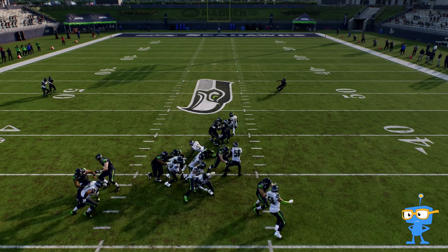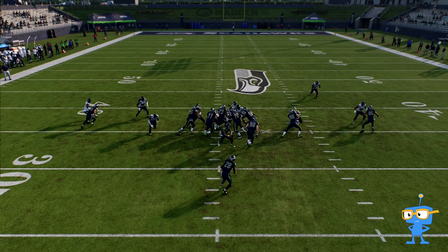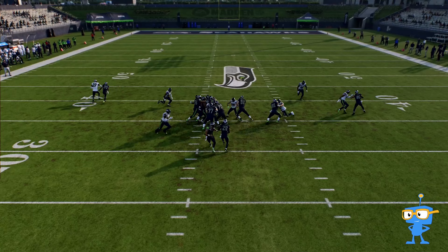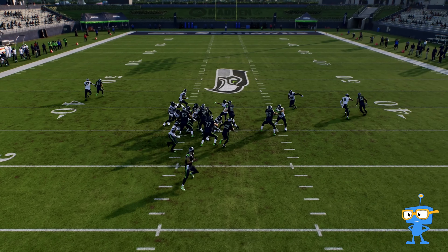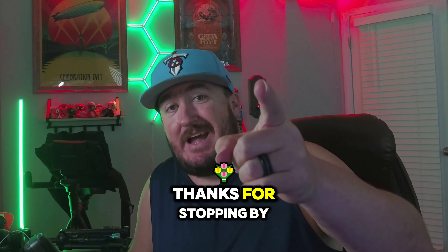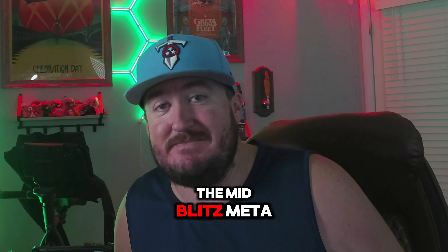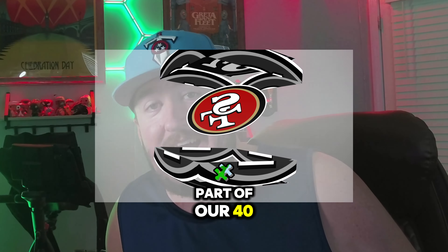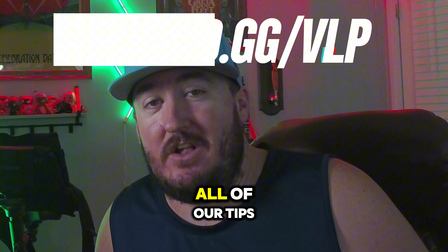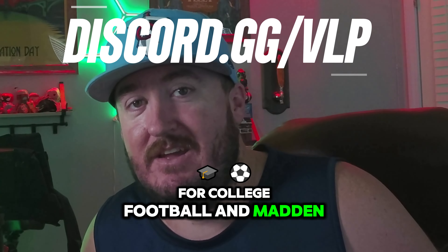This is a great play to mix in if you are spamming Zone and Zone Toss. It's something the opponent is not going to be ready for, and you may be able to get some more yardage out of it. Be selective with when you run this — use it when you absolutely need to get a first down or a touchdown. Thanks for stopping by the Virtual Lab Partner YouTube. This will be part of our 49ers game plan install coming soon. Make sure you're in Discord to catch all of our tips and tricks and get access to all of our installs for College Football and Madden.